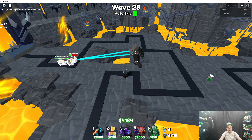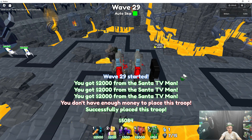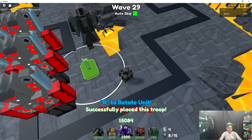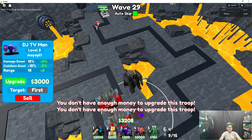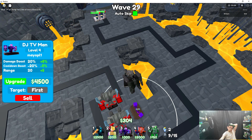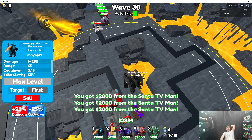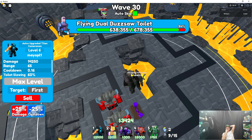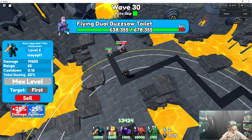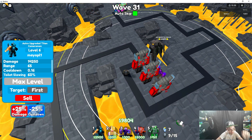Let's place our hypers down. Boom — place our DJ down, max him out real quick. Come on, let's destroy their house. There we go, now he's just blasting them down. They can't even get into his other range. He's getting attacked by three things and his health just got destroyed — love it.